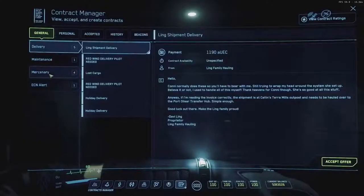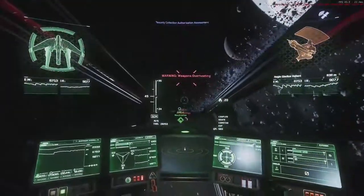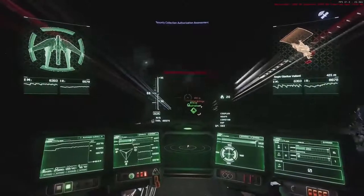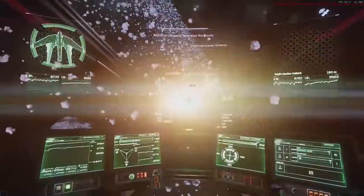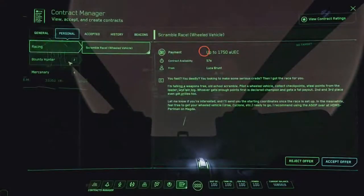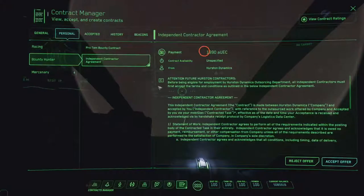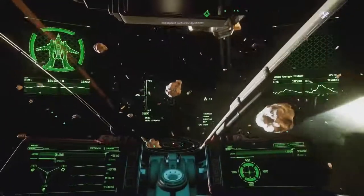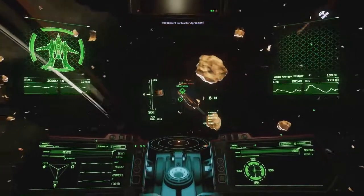They all have intro missions located in your personal tab of your Mobi Glass. Once you complete those, you're offered missions in your General tab. Crusader Security missions offer 2,888 Alpha UEC per bounty, located at three main locations: outside of Grimhex, outside of Security Post Correa, and outside of Covalex Shipping Hub. Hurston Dynamics offers bounty missions for 1,780 Alpha UEC, located at two main locations: the OMs around Ariel and the OMs around Aberdeen. These missions have a little less competition and are usually located much closer together in terms of quantum travel jumps.